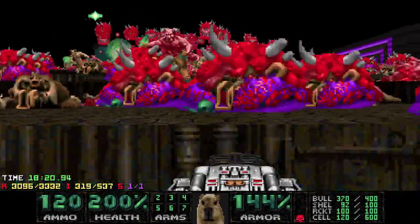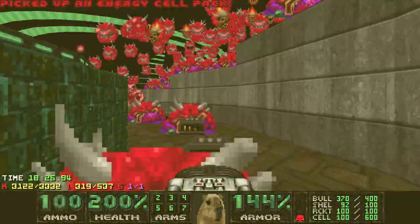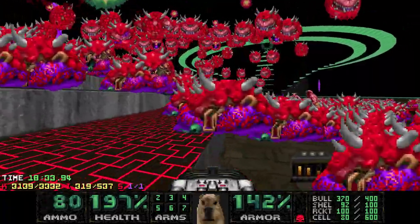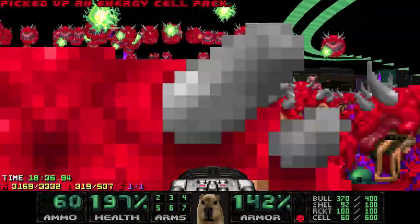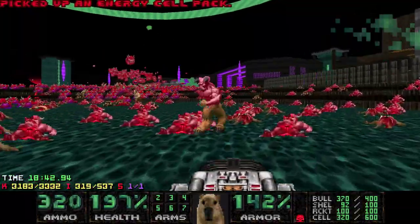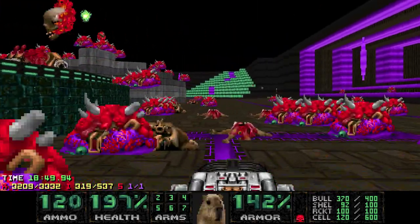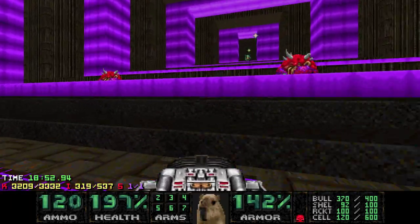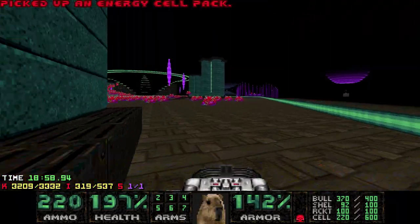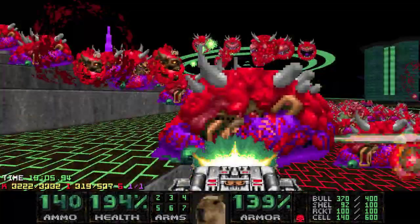We don't really have anything too deadly now that can kill us, unless I get stuck in like a corner like that. But I knew there were cells there, that's the only reason I went. Alright, here's some more. Yeah, I really like this map — it's just different stuff, you know? I like the health tokens stuff, and it's a pretty fun last fight.